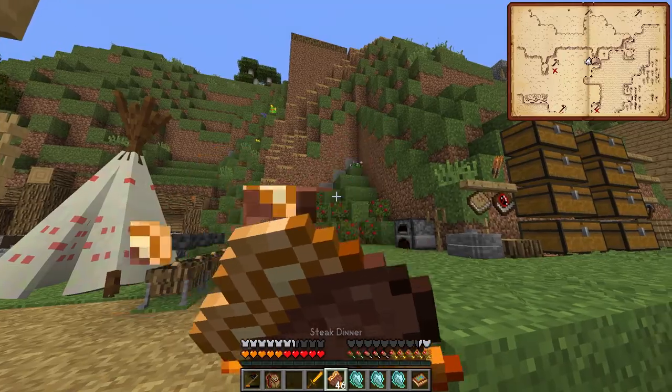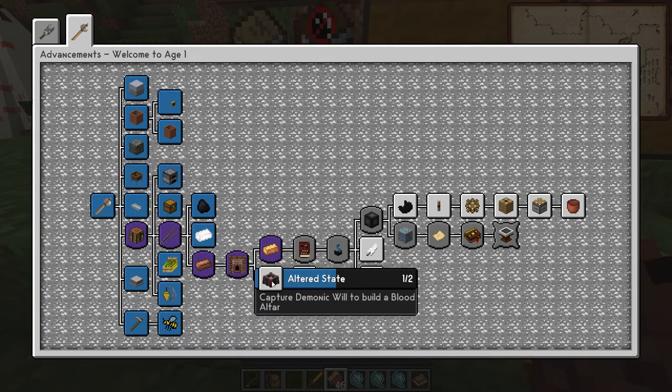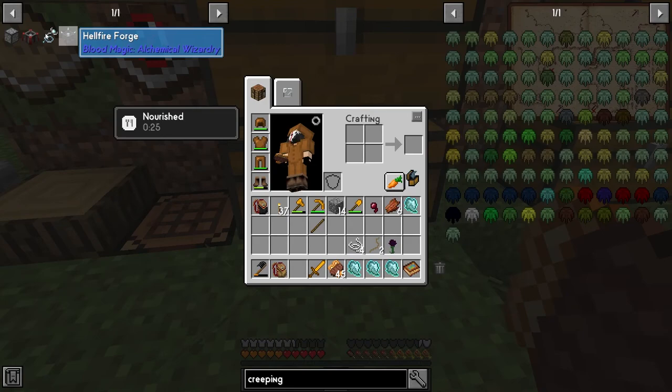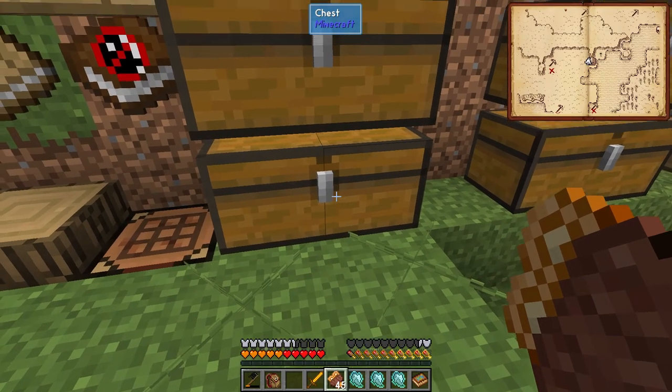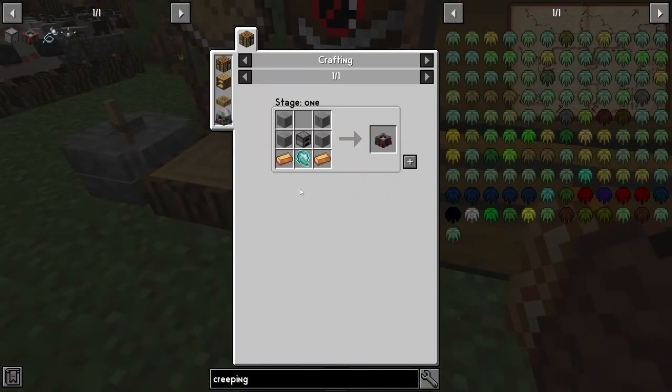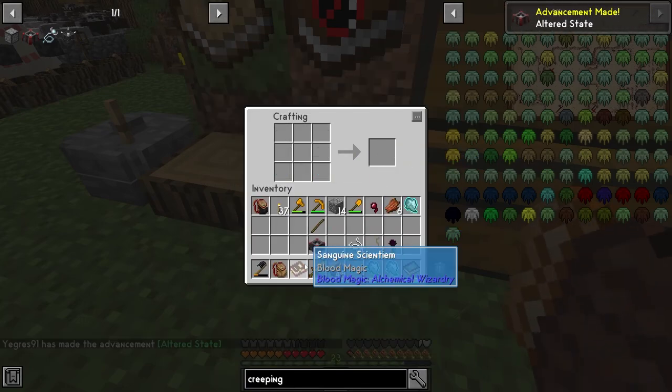Demonic will - what we need it for is, one, for the blood altar. As it says in the quest: capture demonic will to build the blood altar. That's our step one into blood magic. For the blood altar: four stone, one furnace, one demonic will, and two bronze ingots. Boom - nice!